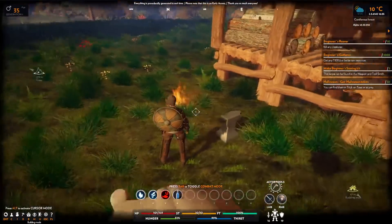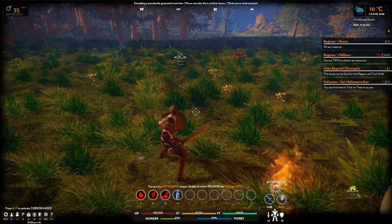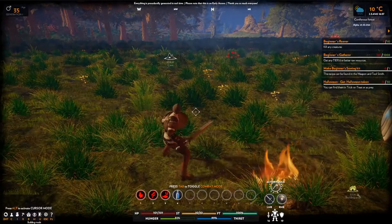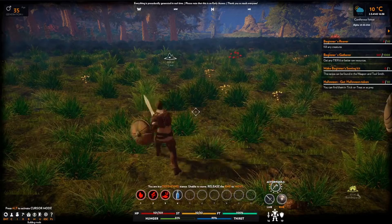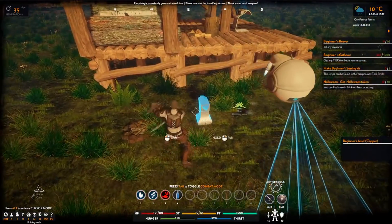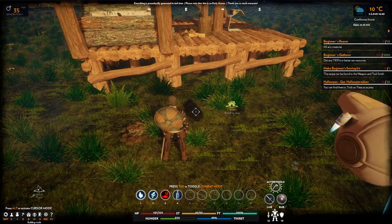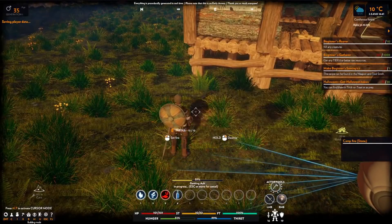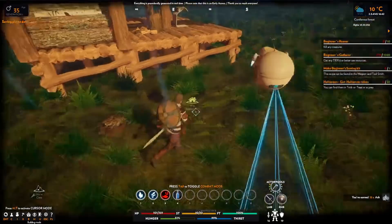Beginner's copper shield. All right, there we go. Now we're going into combat mode - defensive stance where we can't move. We're looking pretty good. This looks much better than running around in shorts with a crappy axe. Let's get rid of this and pick up my anvil. What about this campfire - can I only destroy that? Let's make sure we get all the ash.